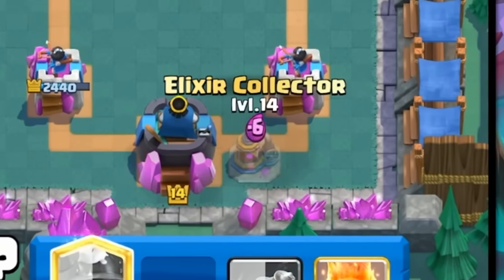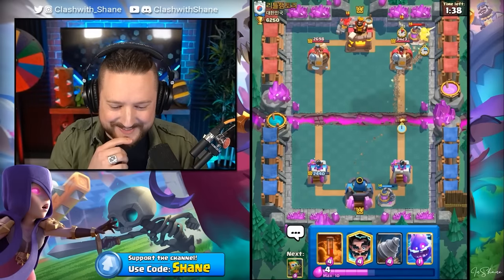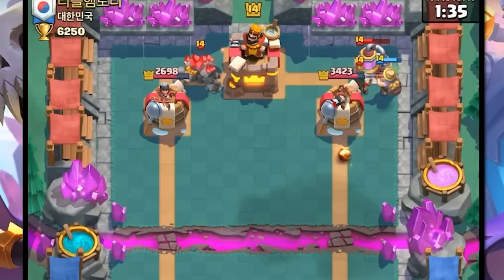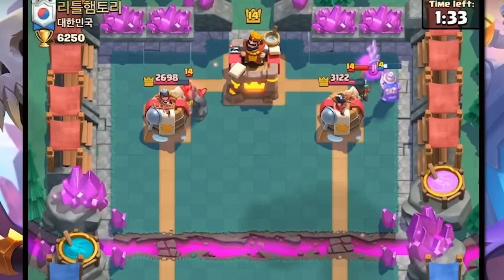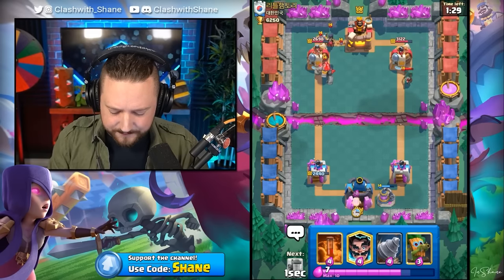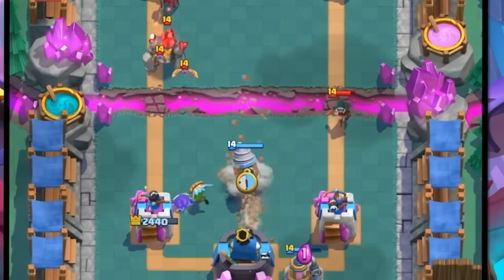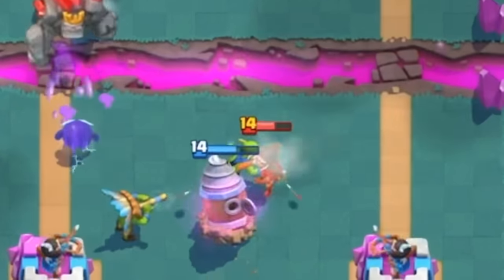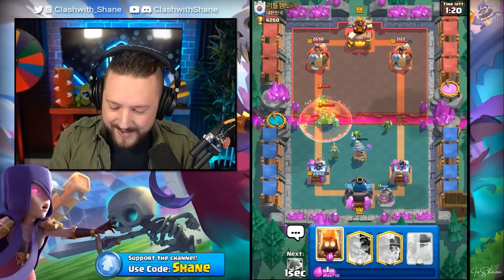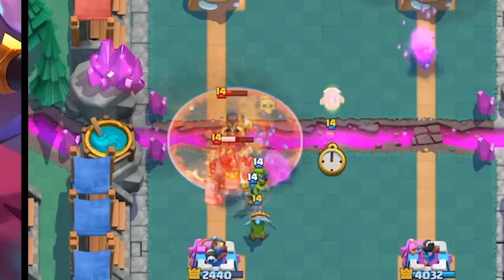Guess what, my friend? I have a Pump too. Let's go Miner here - yeah, Miner gets in there and destroys that Pump. Fairly nice. We also splash onto that Bandit, which I think is pretty respectable. Let's go Electro Wizard here, left lane. Dark Goblin and a Goblin Drill like this - should spawn one Goblin out. Yes, let's go! Destroys that down. Poison goes down here. If we can keep the push alive and the dream succeeding, we might be okay.